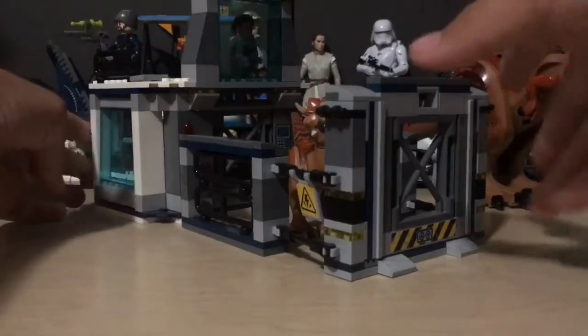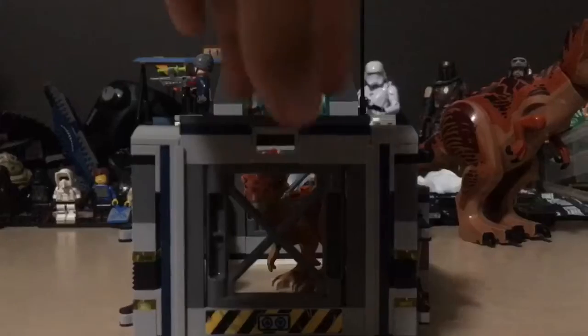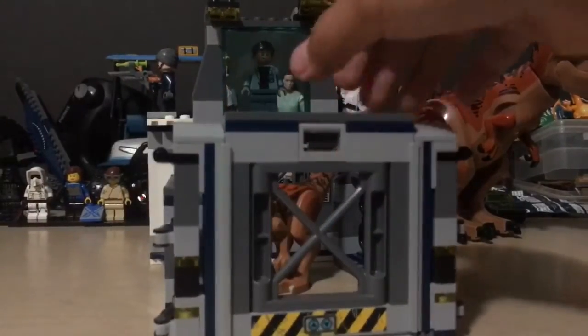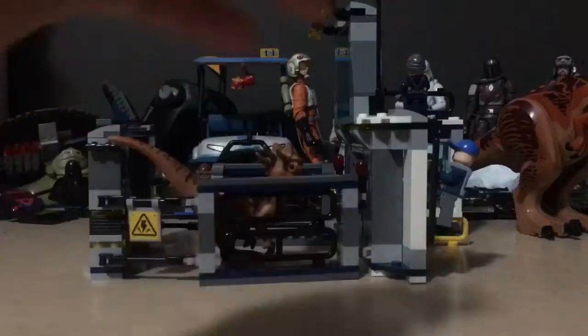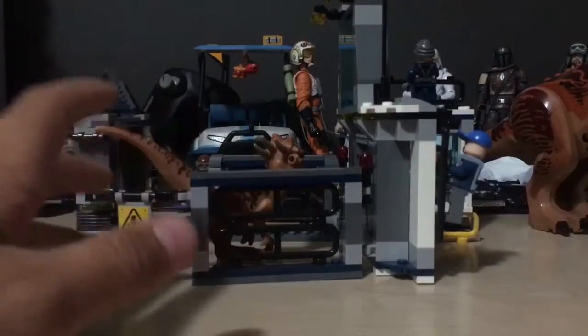Here are the characters. This dude will probably take off, and this dude is crawling up a ladder, which is pretty cool. Here's the cage, which is pretty cool. You can open it all the way and you can close it. On the side there are little dinosaurs right there too, just like for fighting or decoration.